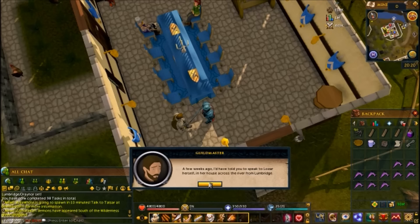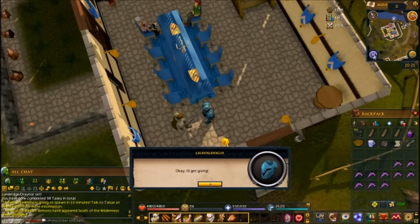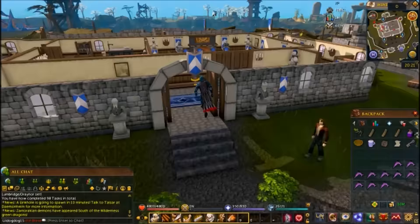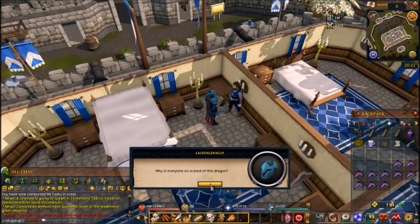Once you're done talking to the Guildmaster and you've exhausted all the dialogue options, head to Lumbridge to get the anti-dragon shield first — it's the easiest part to accomplish. Home tele to the castle, walk right in, go upstairs, and tell the Duke you're going to slay the dragon of Crandor and you need an anti-dragon shield. Exhaust all the dialogue and he will give you the shield.